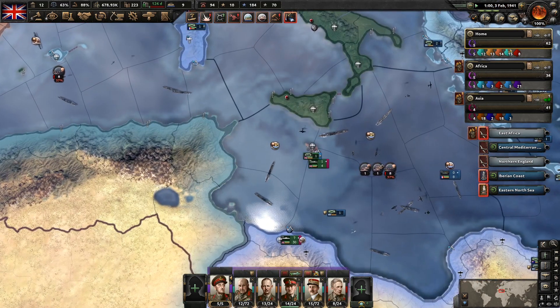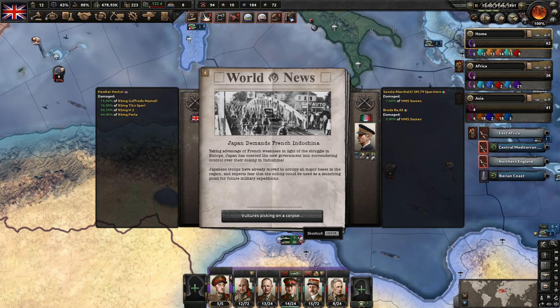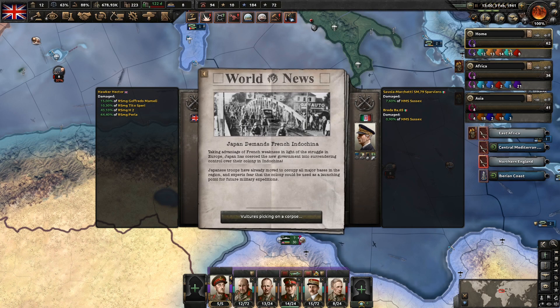Okay, so we've got some battles going down here — nothing urgent there. Japan demands French Indochina. Taking advantage of French weakness in light of the struggle in Europe, Japan has coerced the new government into surrendering control over the colony. Japanese troops have already moved to occupy all major bases in the region, and experts fear the colony could be used as a launching point for future military expeditions. Vultures picking on your corpse.